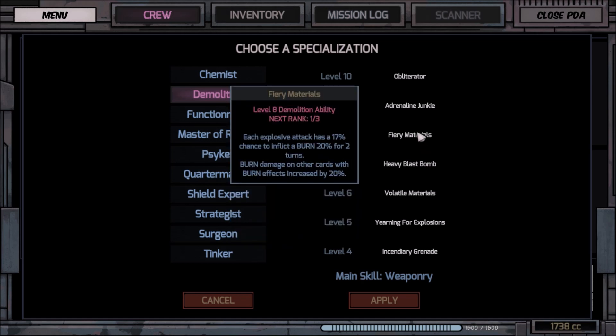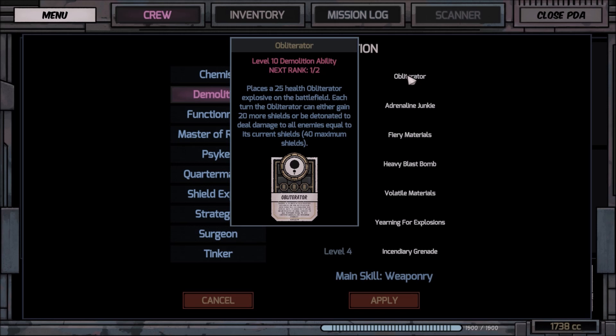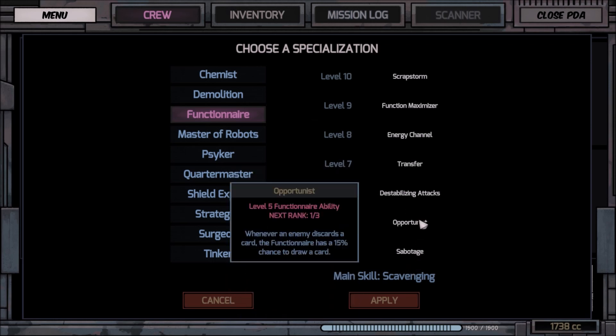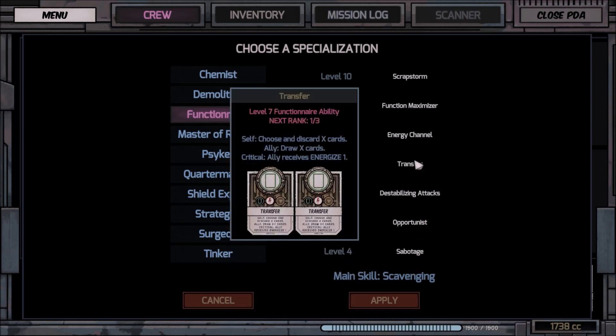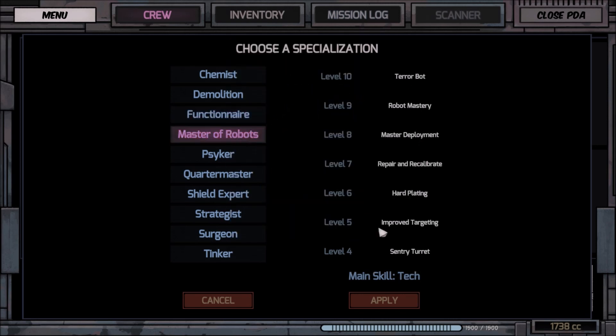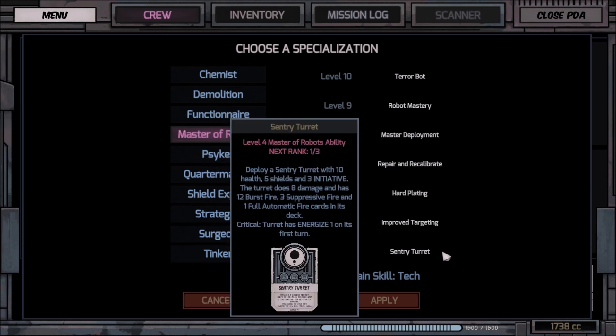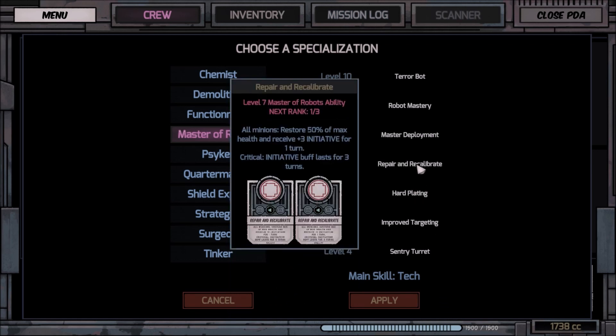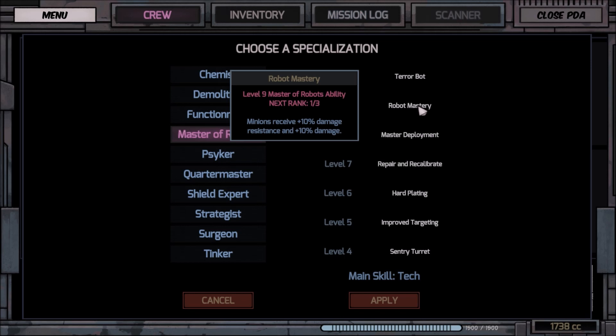Maybe we will pick this one — Obliterator. Then we've got Function Air, Sabotage, Energy Channel, Function Maximizer, all kinds of good stuff. Master of Robots — I already have this one. This is the reason for the sentry turret, and I think I have a taunt little bot I can use as well. It works really well; this one buffs the cards so your minions have better damage and resistance, so the taunt and the other cards I have work great.